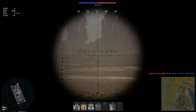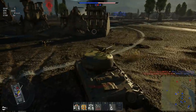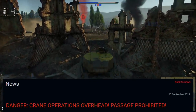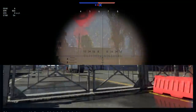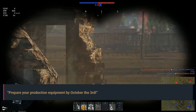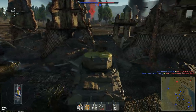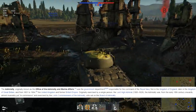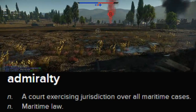The final bit of major news is the announcement of what sounds to be a crafting event. The title reads: 'Danger — crane operators — overhead passage prohibited.' There's a picture of a cargo ship, and below it reads: 'A huge container ship from Admiralty has docked at our port. The official handed over an envelope with a note: prepare your production equipment by October the 3rd.' So what we can deduce from that is it's a crafting event. I really hope they get rid of the RNG and don't make it last only like a week. Admiralty, according to Wikipedia, was apparently a British government department responsible for the command of the Royal Navy, though it seems to have a more common definition as just a court exercising jurisdiction over all maritime cases.